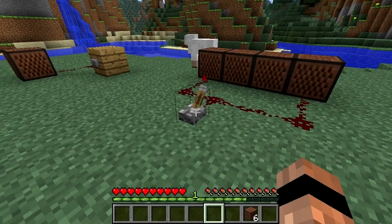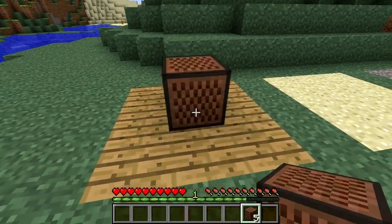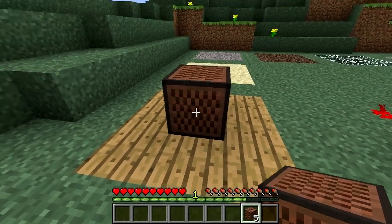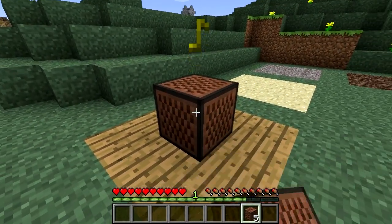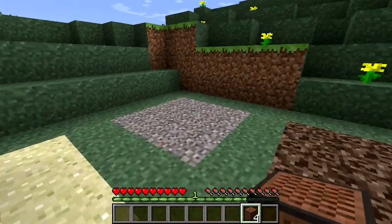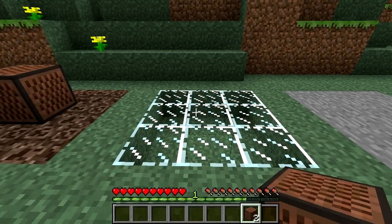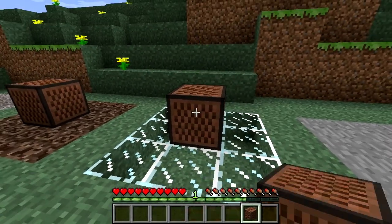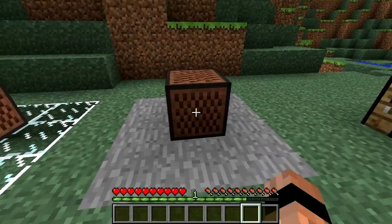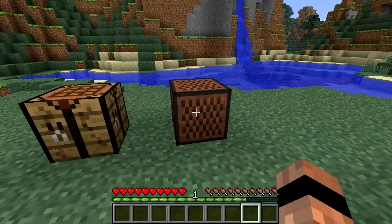Not only can you produce different tones and pitches, the instrument played will depend on the block underneath your note block. If you put the note block on a wooden or wood-based block, then a bass guitar will be played. For a sand, gravel, or soul sound block, the instrument is a snare drum. For glass-based blocks, the noise is a click. And for a stone-based block, a bass drum is played. For all other blocks, including air, a piano note will be played.